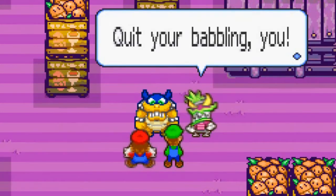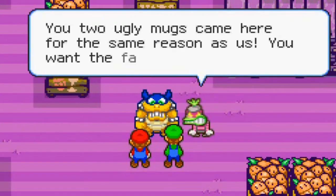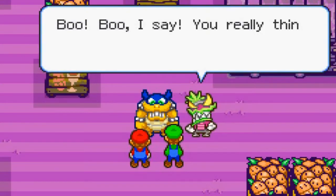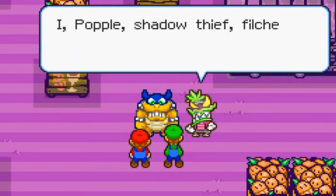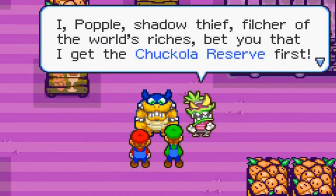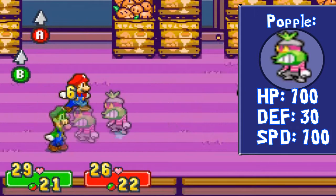You're babbling — he's grinding his teeth furiously. You two ugly minds came here for the same reason as us — you want the fabled Chuckle-a-Reverse. Boo, I say. You really think you can beat me to the punch? Open up those ears — I, Popple the Shadow Thief, filcher of the world's ridges, bet you that I get the Chuckle-a-Reverse first. Rookie, go to it! So we have another boss fight.